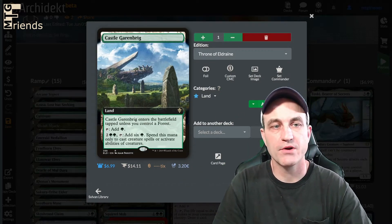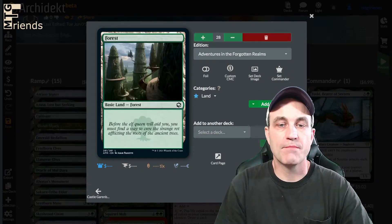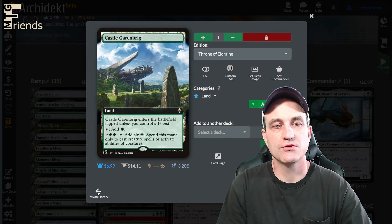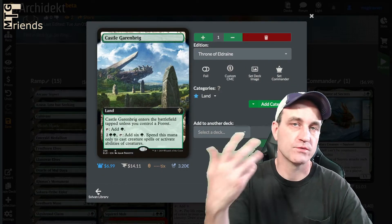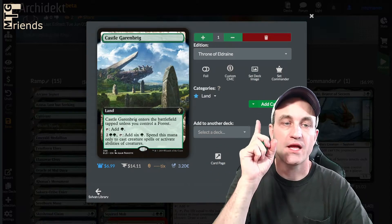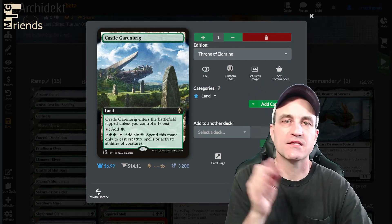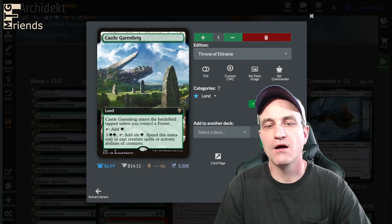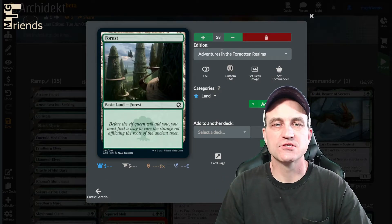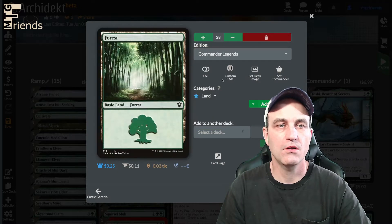We have a couple utility lands like Castle Garenbrig — it comes into the battlefield tapped if you control a forest, which is almost guaranteed. For 4 you can add 6 mana, but just to play creature spells or activate abilities of creatures. Mainly this is to get out a creature for effectively 4 that normally you wouldn't be able to.